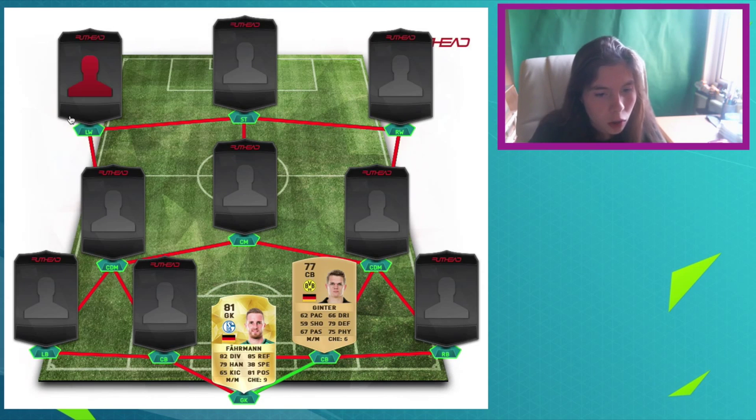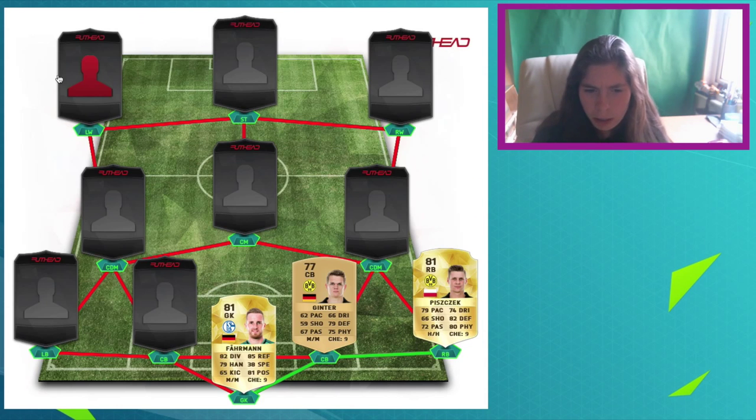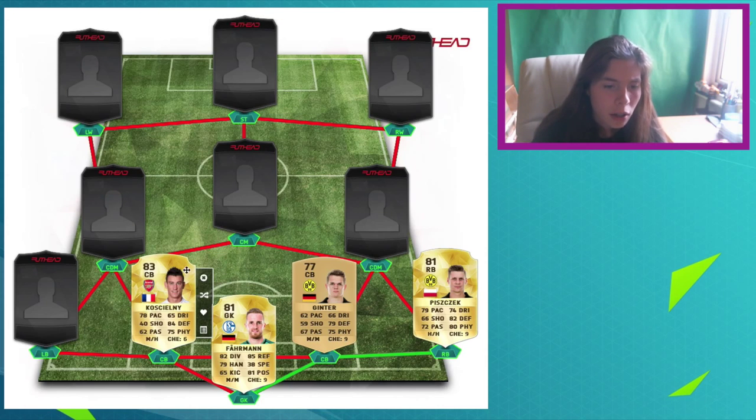We've got Pišček — I think I remember him from the start of FIFA 15. This guy was actually quite expensive, so I don't know how much he's going to be at the start of FIFA 16. And then the other centre-back, we've got Koscielny as well, as an 83-rated — gone up by one. And he looks completely different in this picture, holy crap.